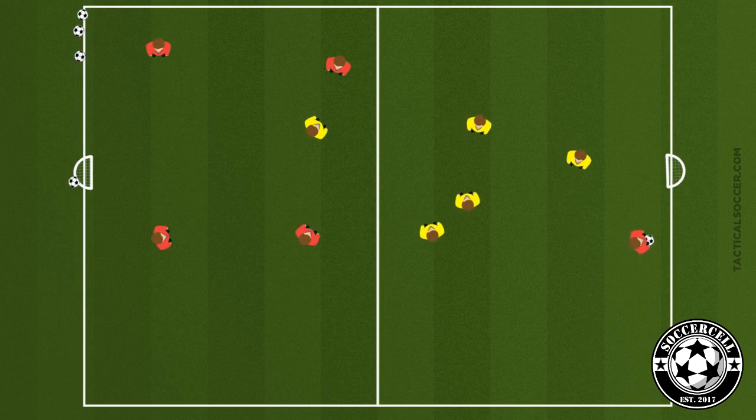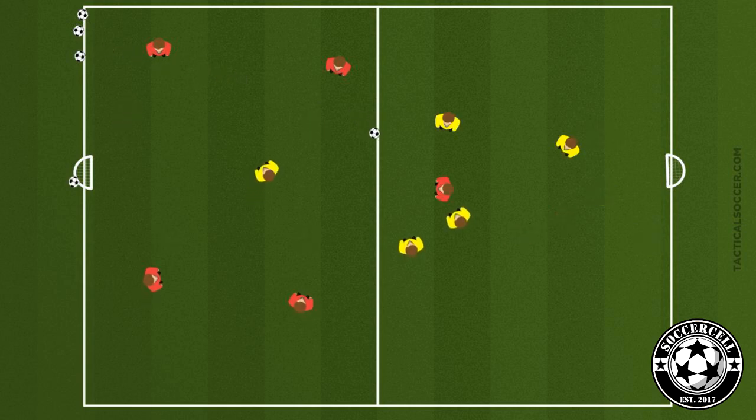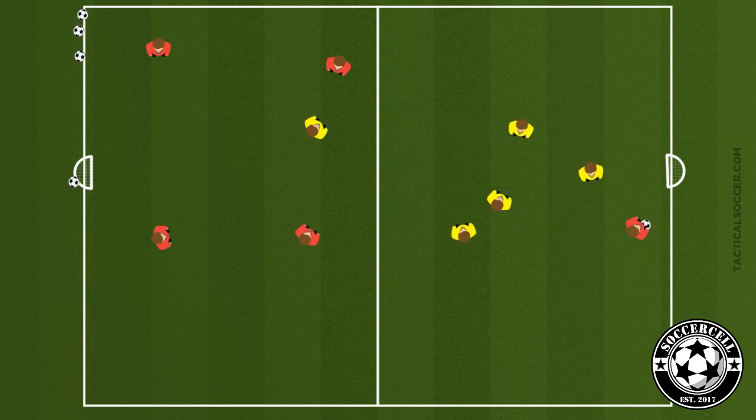This will give defenders time to build out from the back. To make it easier, you can allow an extra player to join the attack when the ball goes into the opposite half. To make it harder, allow players only three touches. Make sure players realize this is a real game — the lone player replicates a forward who, when outnumbered, will need quality service.